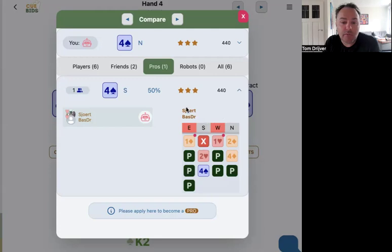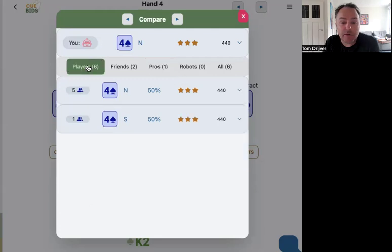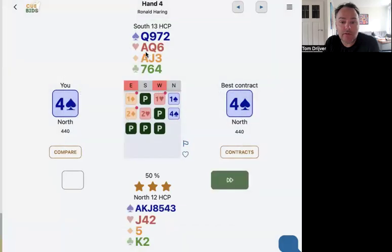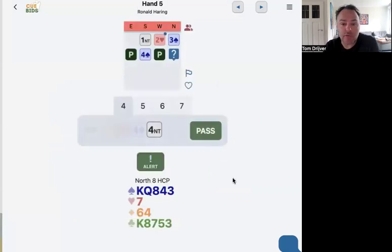You can see how Bos and Shure bid it. They have a different system. South doubles here, and here it's funny — you can compare. South doubles and my partner doesn't double. I think doubles is better, because you've got 14 points and four-four-three in the majors. And this is where you can learn from the pros.